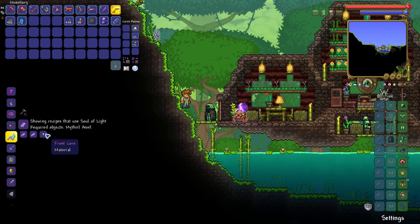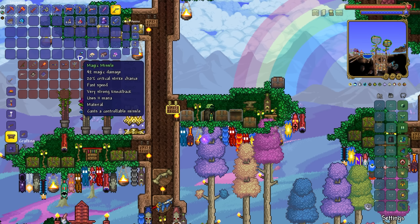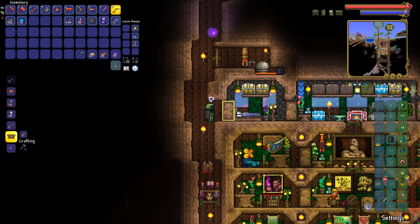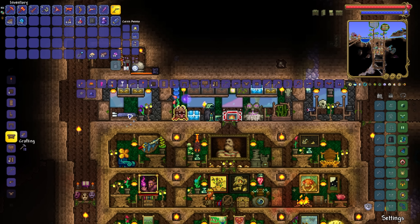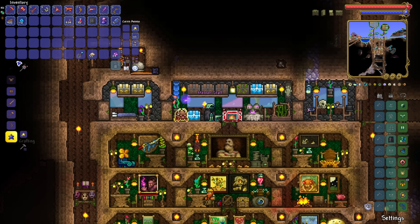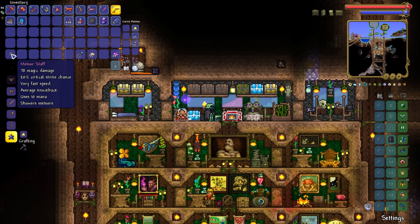What about the Cool Whip? A Frost Core is needed, as are Souls of Night. There's the Magic Missile for the eventual Sky Fracture. And ladies and gentlemen - the Meteor Staff! Coming in at 78 magic damage. I imagine once we put Mythical on it this is going to be maybe 90-plus damage.